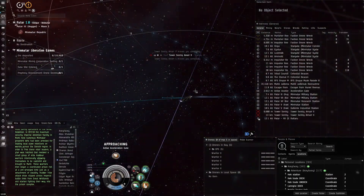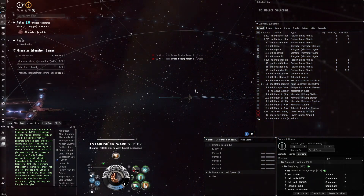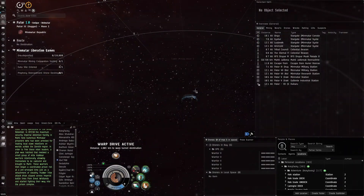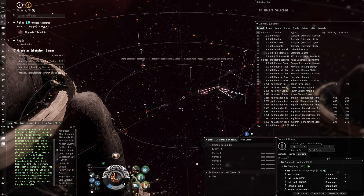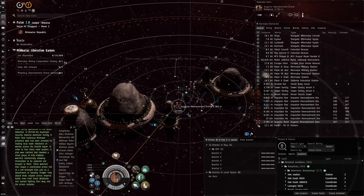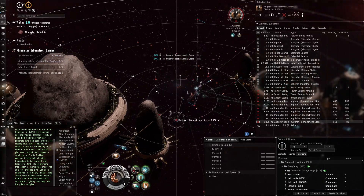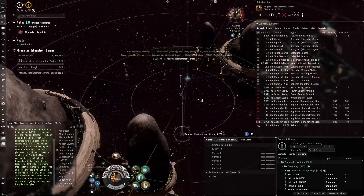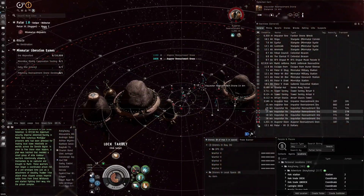Especially for new players — bring a really well-tanked T1 cruiser. If you're a new player with bad skills, make sure you have an EM-tanked ship, either shield or armor based, and deal damage to the small stuff. You'll be earning a ton of ISK. This content is made for T1 or navy cruisers — it doesn't allow pirate or T2 ships, max is T1 or navy cruisers.